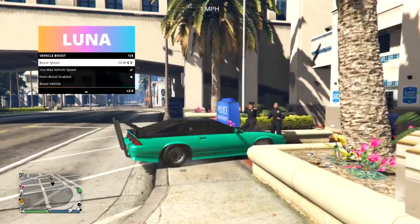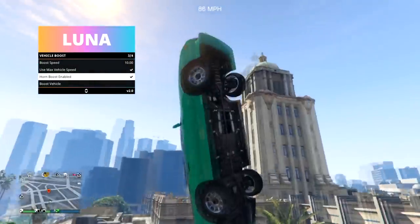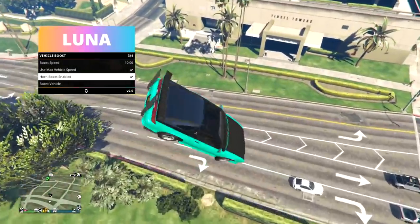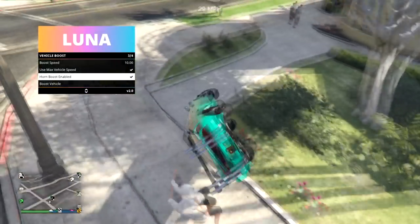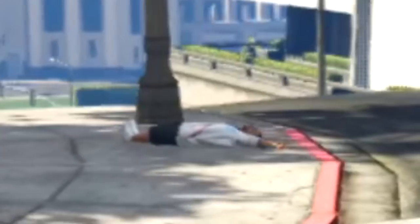Ghost vehicle — I'm just going through people, that's really weird. Maybe it's just ghost mode. Doors — you can open all doors and close all doors. Vehicle boost. Horn boost works as well — horn boost is on most menus, actually more common than sport mode. I accidentally ran over someone. R.I.P.